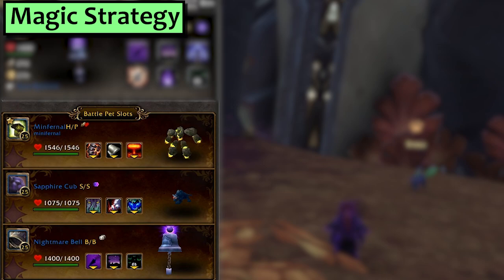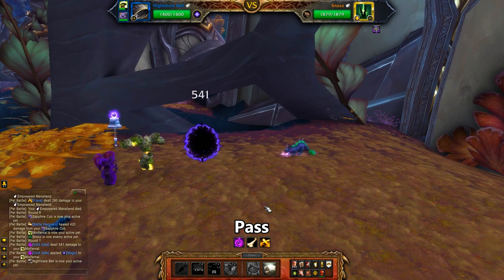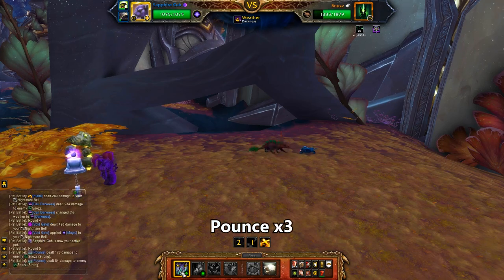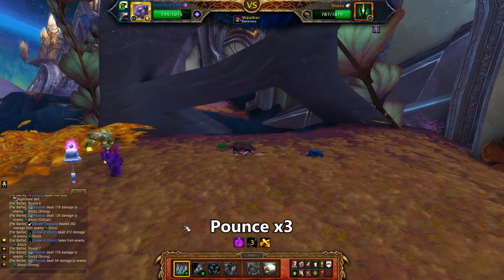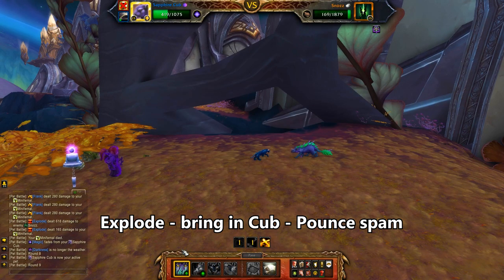Next, Magic. In my first slot is a Minfernal or Nether Space Abyssal with Explode — the more health on that thing, the better. The second slot is a Sapphire Cub with Pounce, and third I'm using a Nightmare Bell with Call Darkness and Curse of Doom. Start with the Infernal and pass the round. He brings in your Bell — use Curse of Doom, then Call Darkness. He swaps in your Cub: use Pounce three times, and then he swaps in your Infernal. Use Explode, then bring back the Sapphire Cub and spam Pounce to finish the fight.